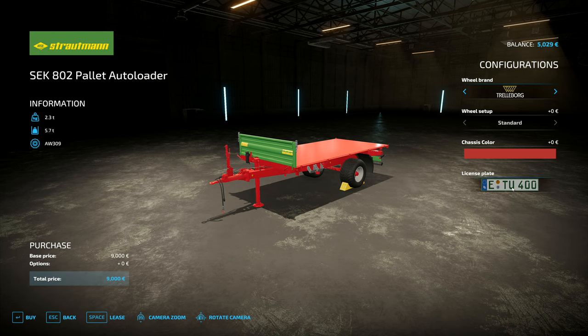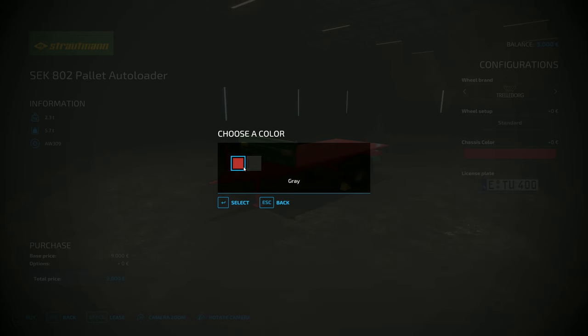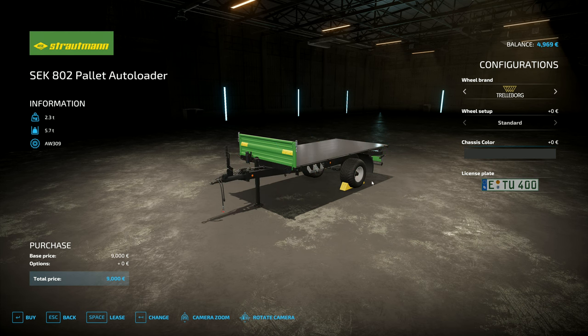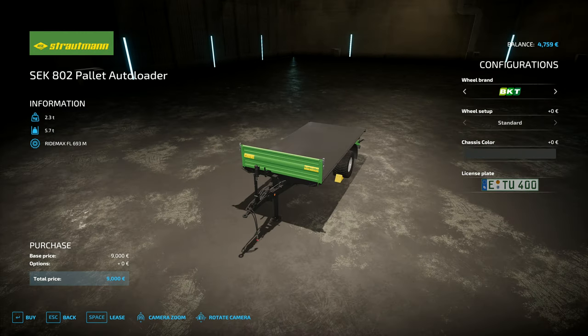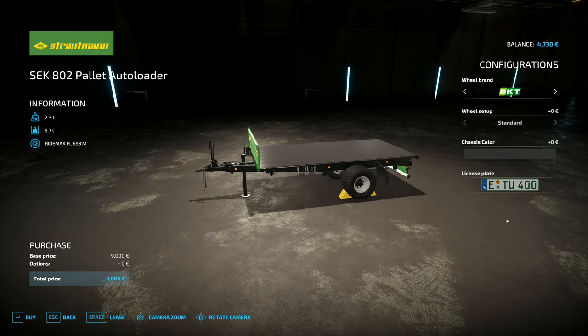We are going to have to have a customized license plate for this one. The chassis — we can have black if we want for the same price, I think we'll go with black on this one. And the wheels — we've got BKT or Trelborg. I don't even know what BKT stands for. I think someone actually told me in the comments what BKT stands for, but I'm not sure what it is.